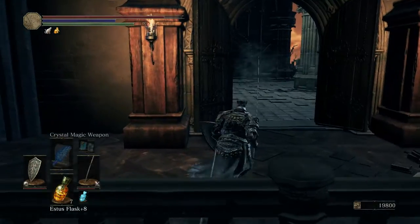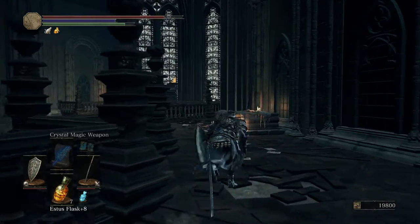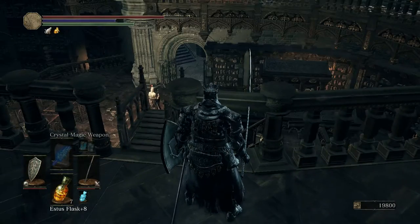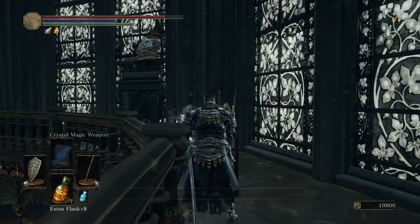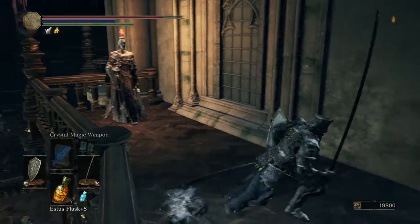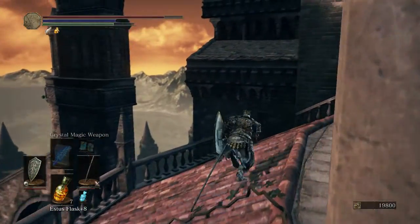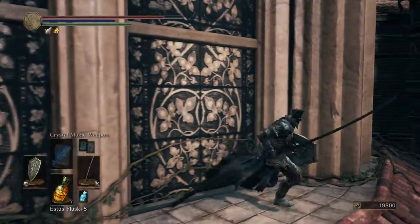Now up here — you don't want to go in there yet, you want to keep going straight. You're going to come around, and right here is the ladder that drops down to that next bookshelf — that's your next shortcut. Come out here and pick up your items — ember. Go outside. I believe there's something at the end down here too... nope. Okay, just a pretty view is all you get outside. Then you're going to head back the way you came.